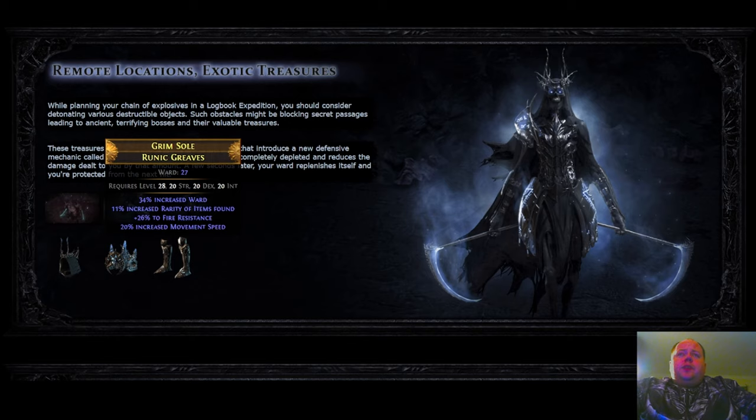A thought experiment: how good is a trillion points of Ward compared to the same amount of Armour, Evasion, or Energy Shield? A trillion Energy Shield is absolute immunity — god mode. A trillion Armour gives 90% physical damage reduction. A trillion Evasion means you're Evasion capped, only hit a few percent of the time. A trillion Ward is nothing like that — it is much weaker. Ward is not something you want to go all in on; you don't rely on it as your only defensive layer. Use it alongside Dodge, Evasion, or Block.